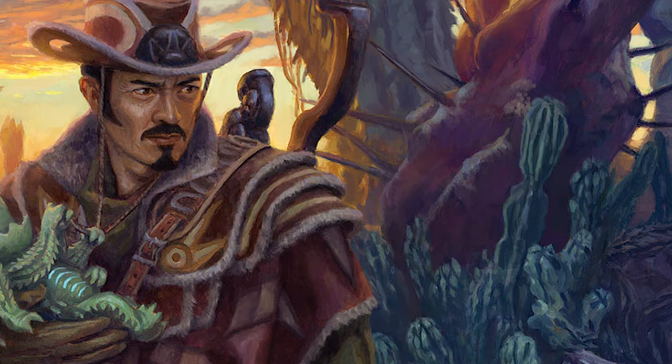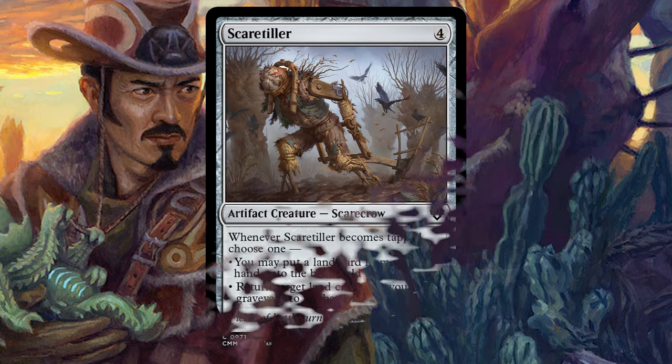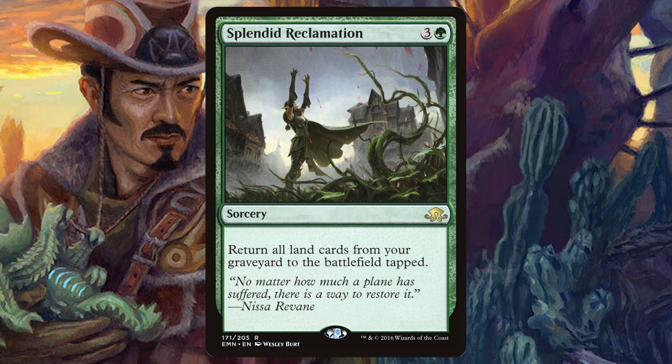We're also getting rid of Scare Tiller — four colorless, one mana: when it becomes tapped, put a land from your hand onto the battlefield tapped or return one from the graveyard to the battlefield tapped. It likely gets blocked and destroyed and we don't have enough convoke to tap it safely. Instead, I'm slotting in Splendid Reclamation for three and a green: return all land cards from your graveyard to the battlefield tapped. All the milling, discarding, and sacrificing pays off — bring it all back in one big burst.